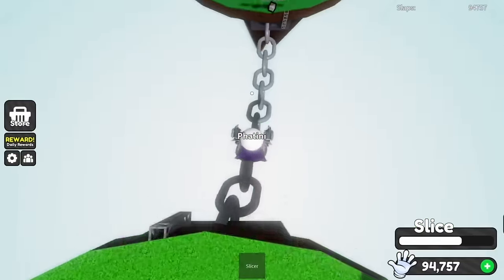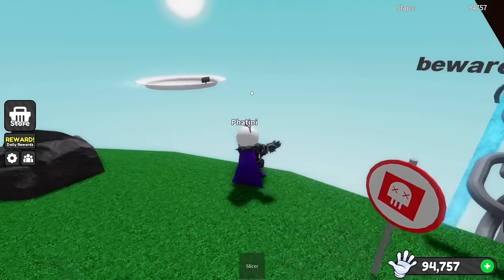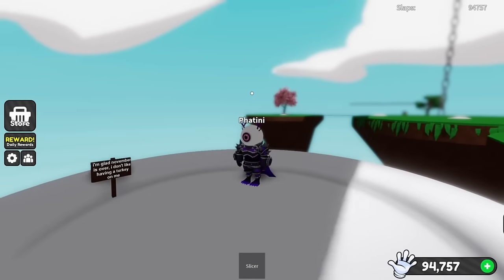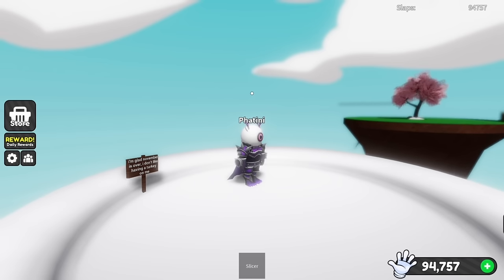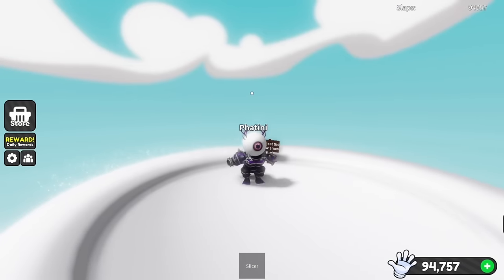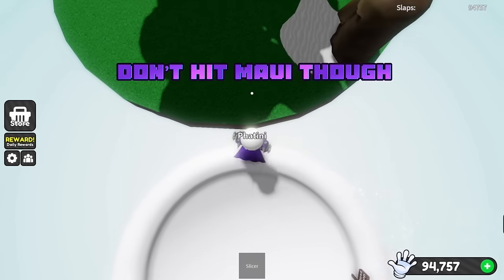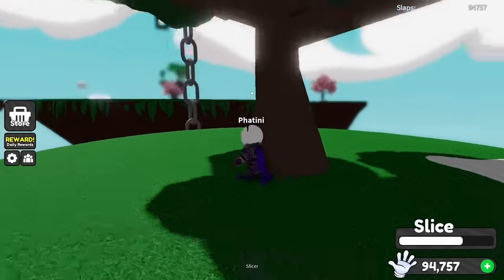Now go to Maui island — you have to get there by the plate. Once you're here, just cut the tree. Don't hit Maui though. Once you're done, jump off.